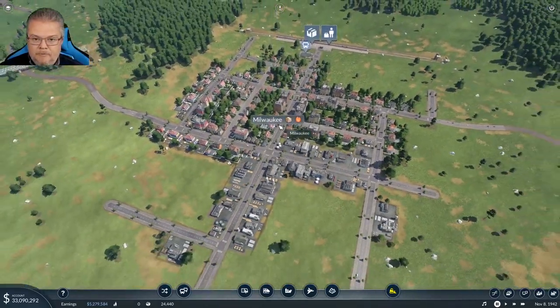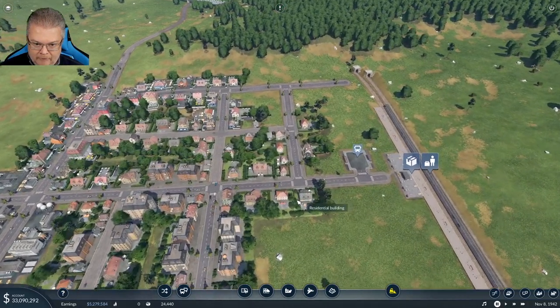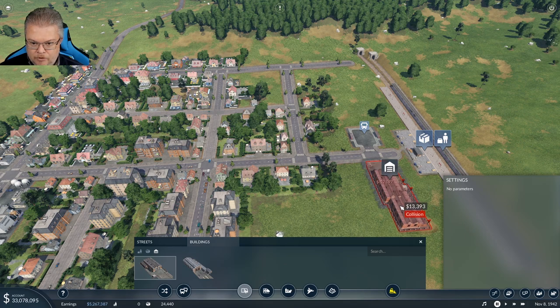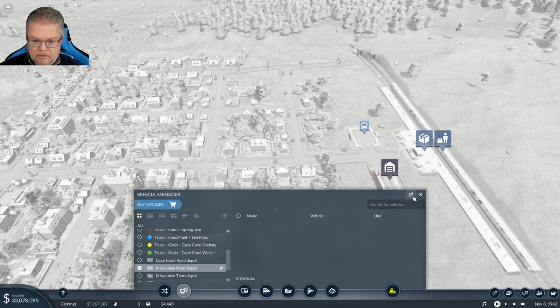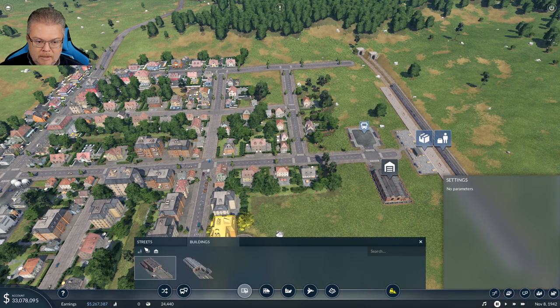Milwaukee — get you some buses. I don't have a vehicle depot here so let me make sure I get one. You can convert these roadway vehicles over to trains. I don't want to destroy that building over there, so let's just put it out here across the street. There's our vehicle depot — now let's get our stops in place.